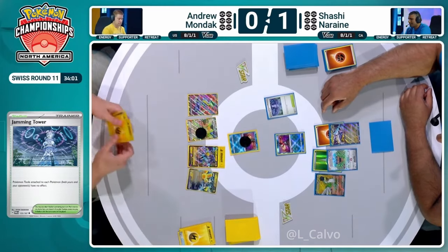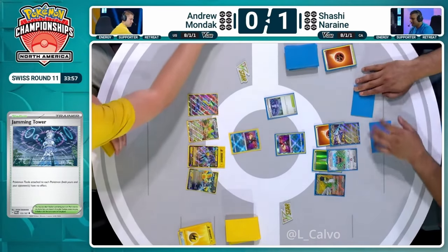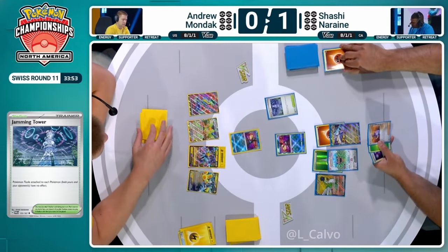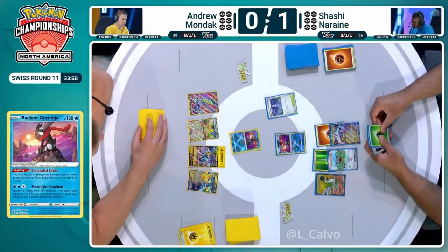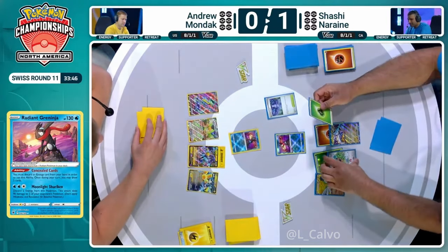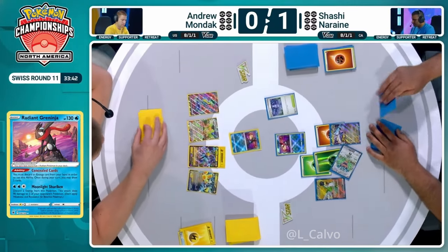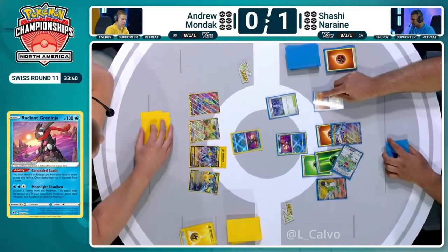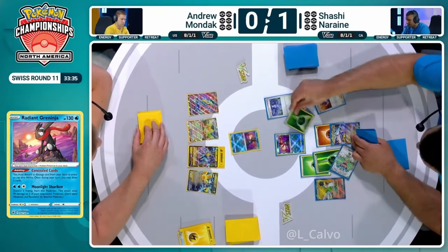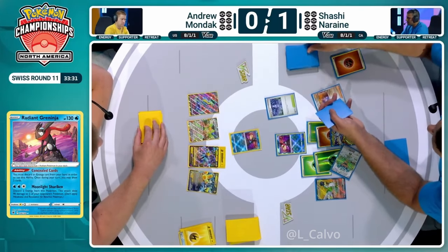That is absolutely huge because the rest of the hand — we've got energy, energy, energy, energy, Nes Paul. Not again. That is a fine hand if there isn't a Jamming Tower, but there is a Jamming Tower. And how annoying is it when you play Generator, you hit no energy, and then you end up with four or five energy in hand — it's just bizarre. Shashi doesn't have many draws this turn. He's going to use the Ogapon first just for one card before the Professor Sardar. Another Jamming Tower isn't too helpful, so it's just going to be three cards from Professor Sardar. You can only attach one of these energy — may as well be a Grass, keep the Fighting Energy in that discard pile for later.